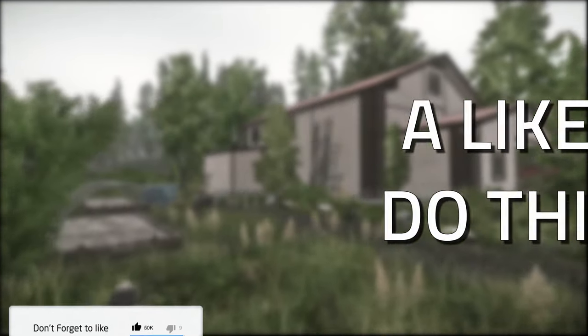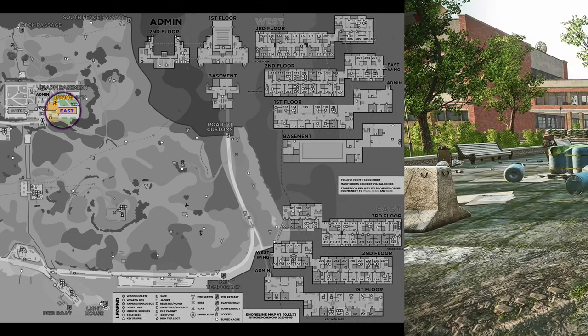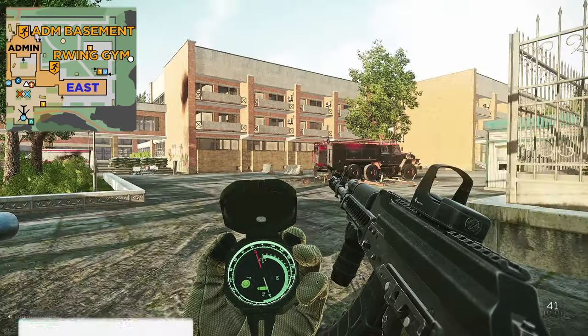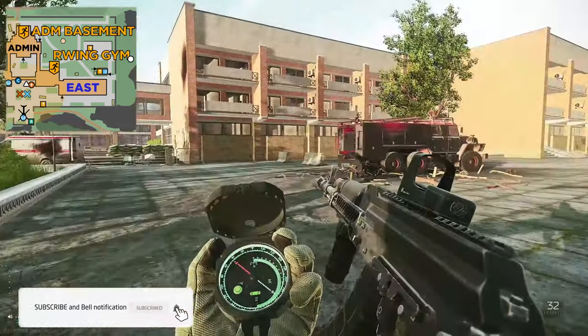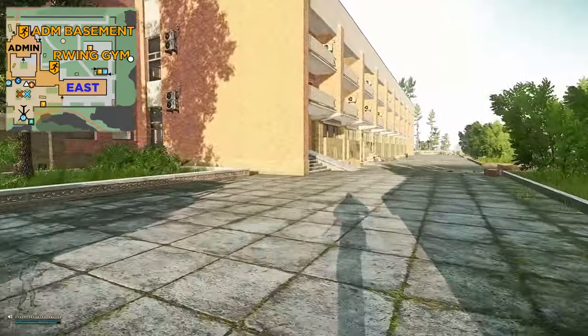Now, where to use the key — the key is used on Shoreline. Once on Shoreline, you need to head to the most northern part of the map where you have the resort with the helicopter. You're going to want to enter the right building, which is the East Wing building.